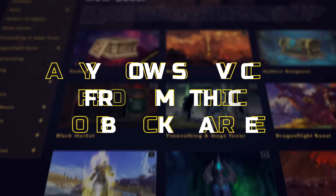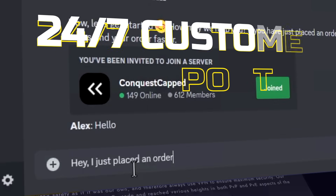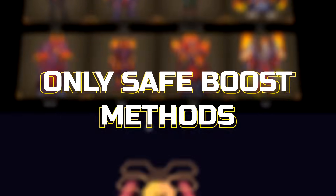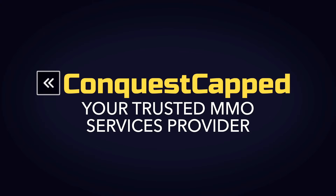If you need help with Mage Tower and don't want to spend a lot of time mastering the challenge, check out conquestcapped.com. It's a trusted boosting service rated with 5 stars at Trustpilot. They can complete any Mage Tower, any class, and any specialization without ban — account sharing — within 15 minutes. Check out the link in description.